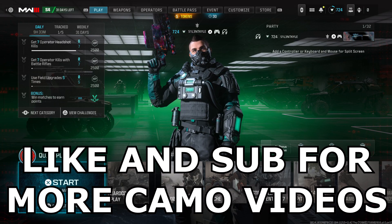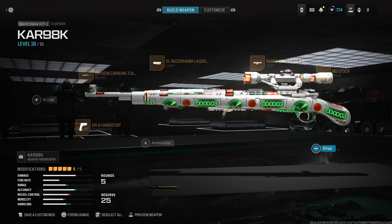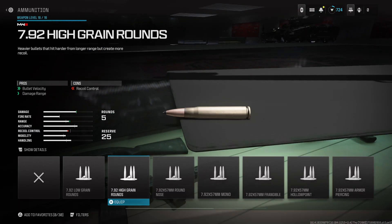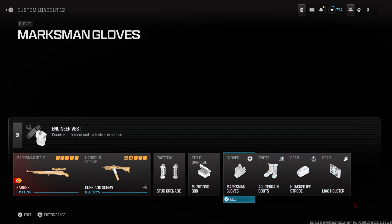We're just going to get into some gameplay. And as always guys, if you are new around here, be sure to like and subscribe for more. This is my Car9 8K class. I started off with iron sights at the start of the video — I had high grain rounds on instead of the scope. That's all you've really got to change if you want iron sights. But apart from that, that's pretty much it. These are the perks I was using today.